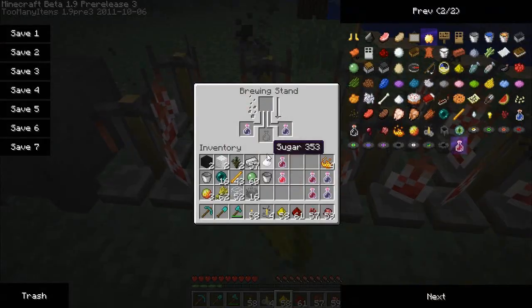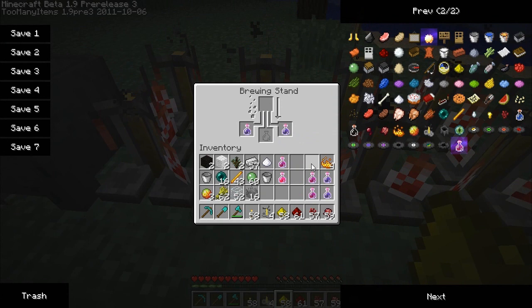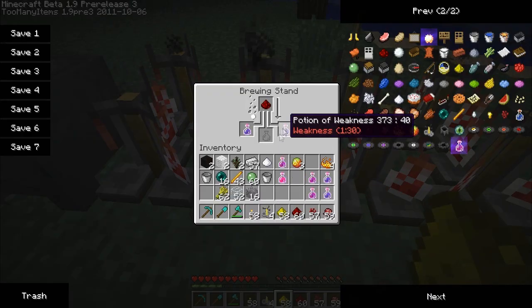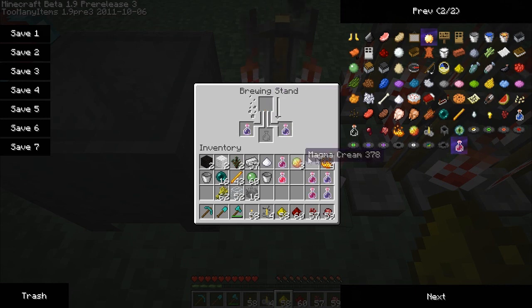That just took it down to weakness potions as well. Can't add magma cream to it. Whatever — we'll take the super potions I guess. No, nothing. I don't know why I keep trying the same thing — like oh, maybe it'll work now. Nope. Can't use blaze rods either.